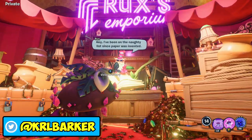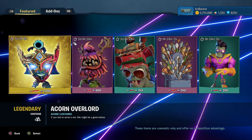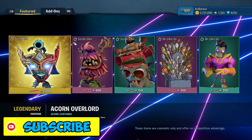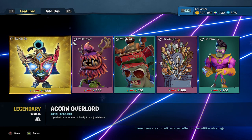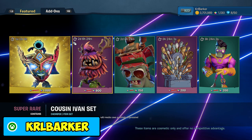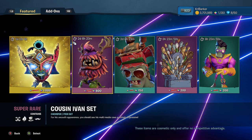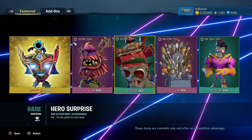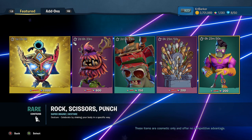So the Rooks' Emporium is open now, and he has five items on sale this week, sort of. How it is going to work is that the main one, the Legendary, is going to be a weekly item. There's going to be two three-day ones, which are the Cousin Vyan set and also Hero Surprise. And then there's going to be some dailies as well — we have the Thorn of Spoons and Rock Scissors Punch.